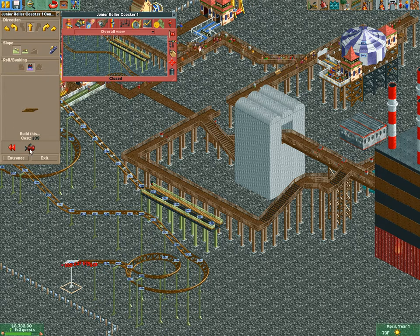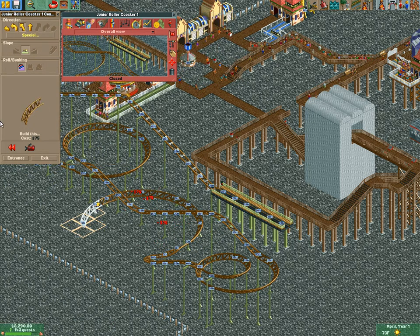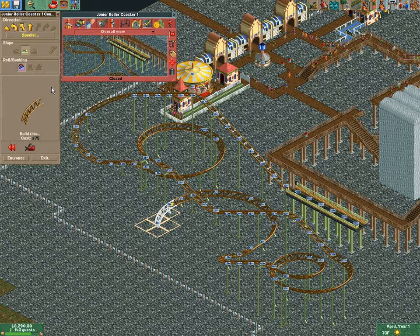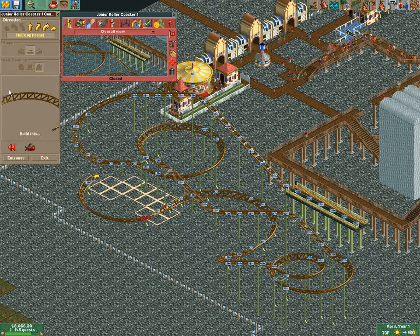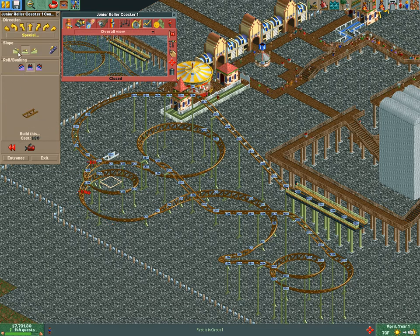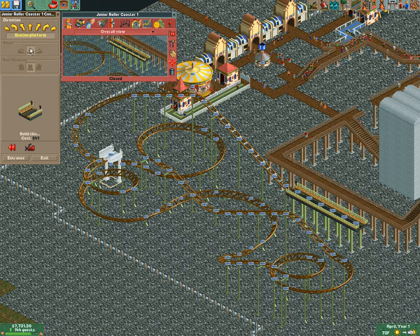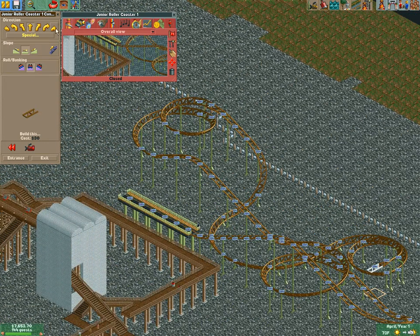Dip back down. I want to make everything flow — nice wide turn here. We're at 40, and we need to end at around 20. We'll go helix up here if I can fit it. Actually, that second helix was not a good idea, so I'm going to rework this section. I shouldn't be making it this long if it's our first coaster — but that's all right, we'll wrap it up.